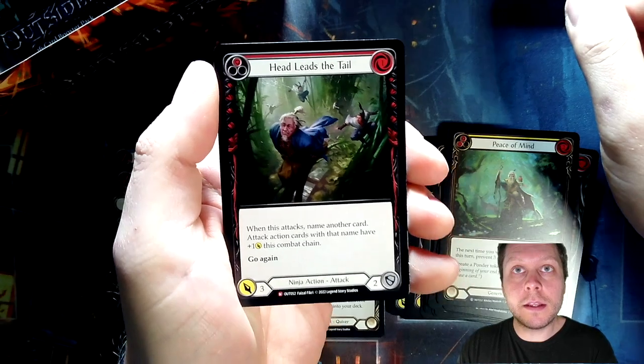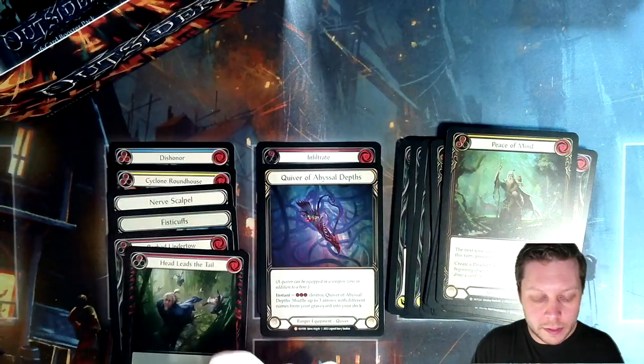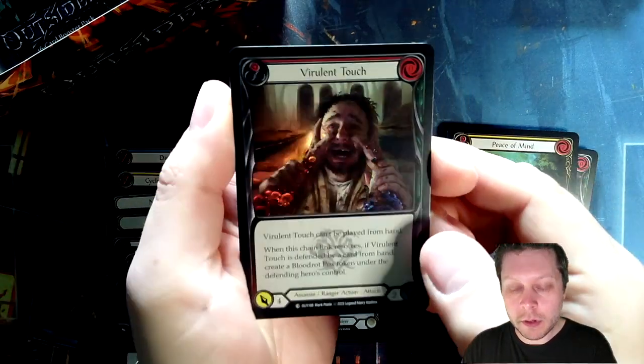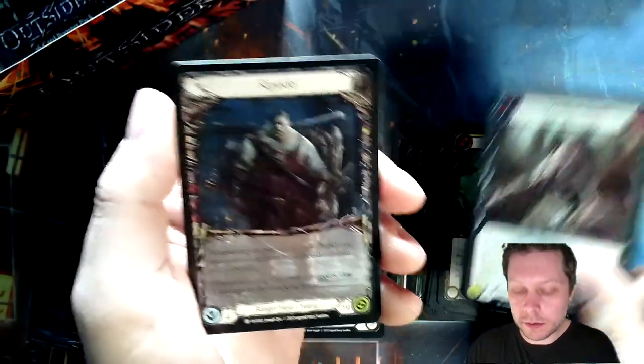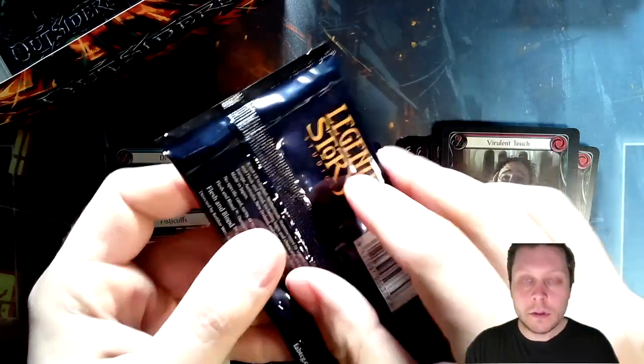Majestic — Head Leads the Tail. That's a good one. I think I have several of these but I'll take it. Full red Virulent Touch is cool too. Four packs left.